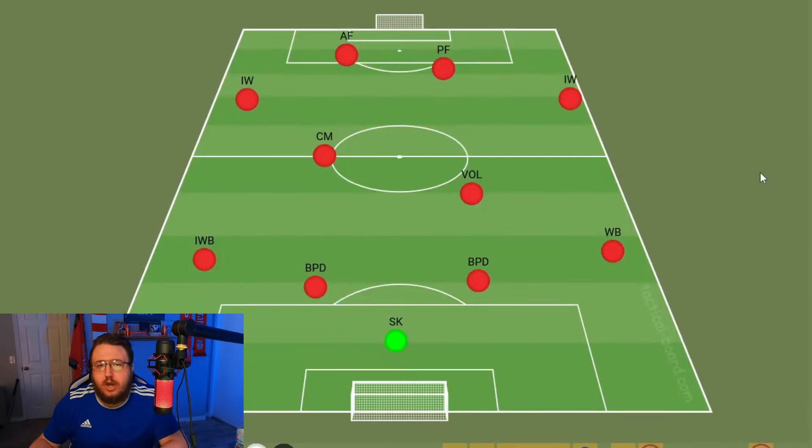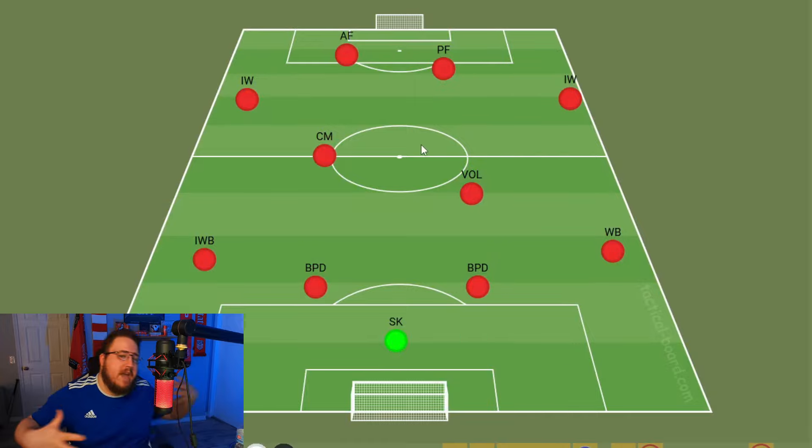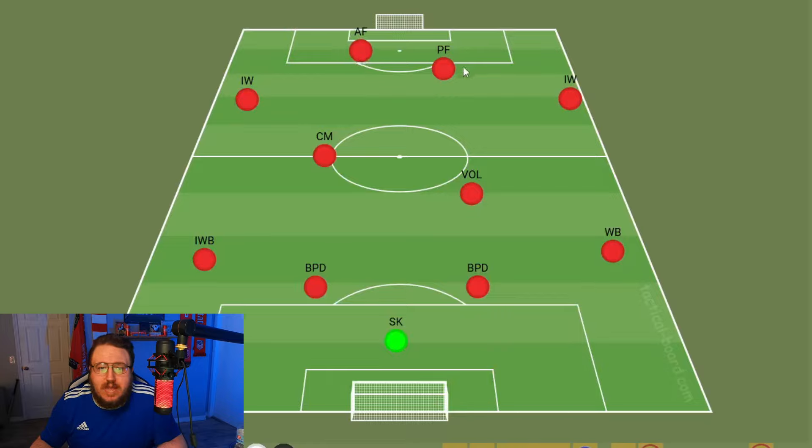So how does this tactic line up and how different is it from my previous version? This is the asymmetric 4-2-4 - it's like a zigzag, but mirrored from last year's version. The front four is essentially the same: an advanced forward, a pressing forward, and two inverted wingers. However, the midfield duo is different this time with a central midfielder and a segundo volante - though the segundo volante is the same as last year. I also use an inverted wingback this year, a wingback, two ball-playing defenders, and a sweeper keeper.